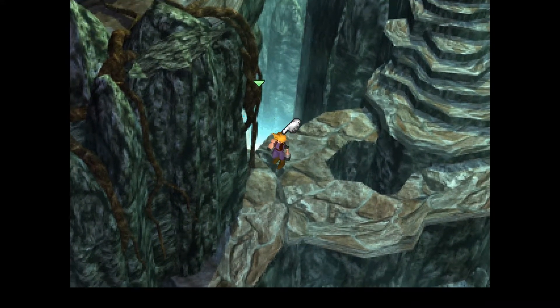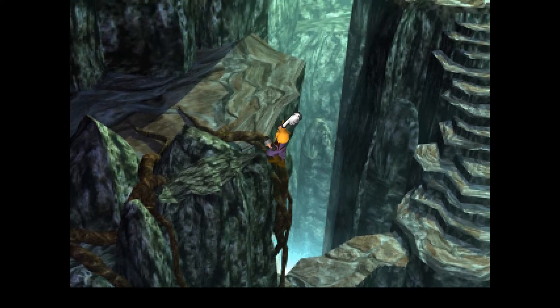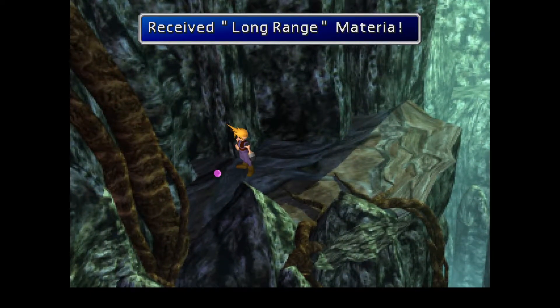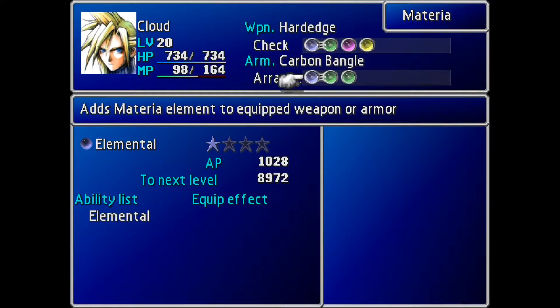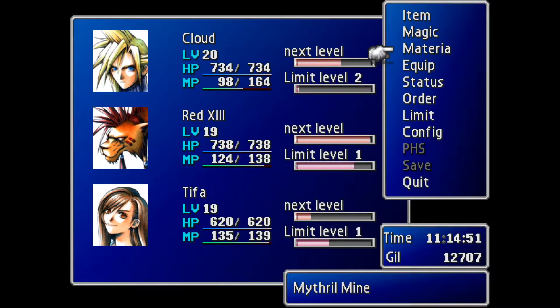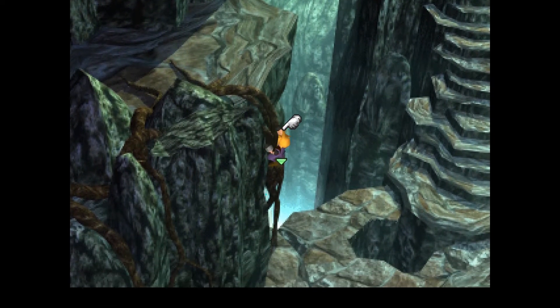Super excited — check this out. You see this little vine right here? This is an easy vine to miss if you're not paying attention. If you don't have your Select button on, you can't see that vine. This leads to a hidden materia — the Long-Range materia. The Long-Range materia eliminates the need to have a long-range weapon to hit flying enemies or enemies at a distance. Presently we're okay without it, but Barret is our only party member who can attack from a distance because he uses a gun. So equipping Red 13, Cloud, and Tifa — who are all short-range fighters — with Long-Range will be very useful in future battles.